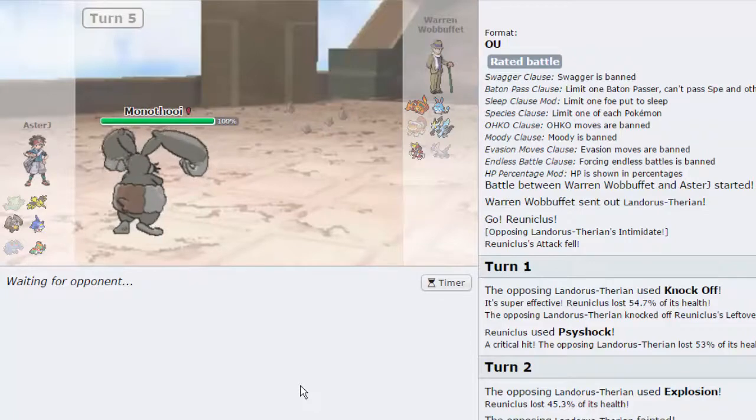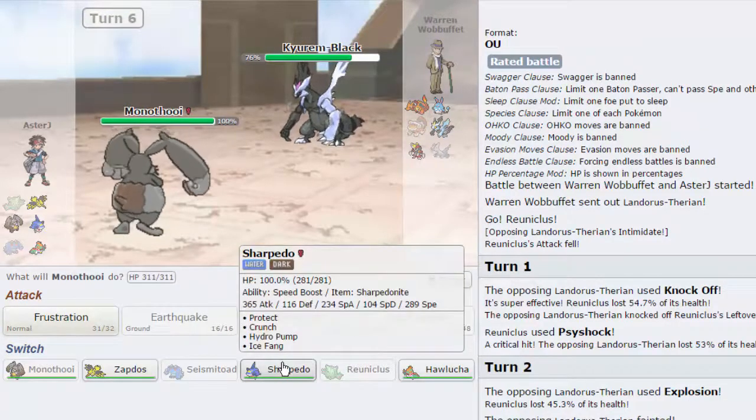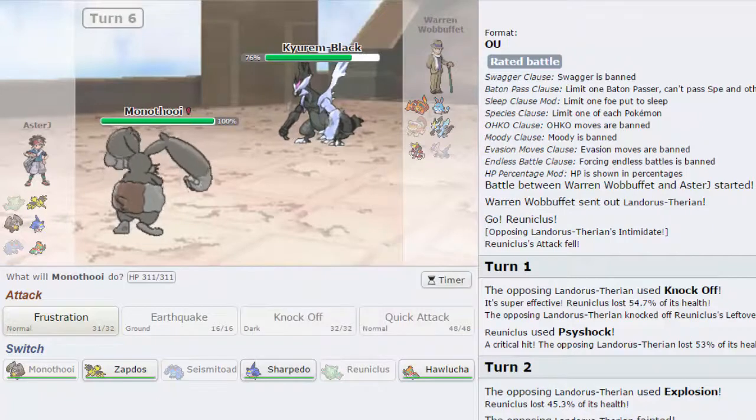If he goes into Charizard I have to evaluate my options. He actually chooses to go into Kyurem. Ice Beam is gonna mess me up, especially if he's Scarfed, so I might want to keep my priority intact. Sharpedo damages this thing and puts it in range of Stealth Rocks, or at least of Quick Attack. I think I have to switch directly into Sharpedo — it has piss-poor Special Defense. Does Kyurem just knock me out with Ice Beam? Even on a resist — Ice Beam does 45 to 54, so it's not a bad switch.